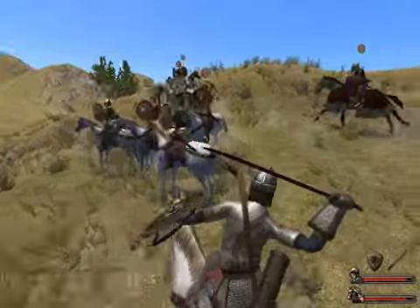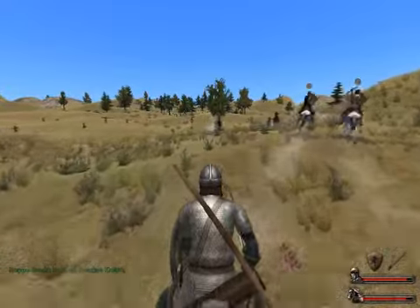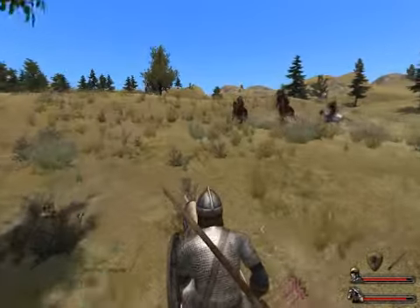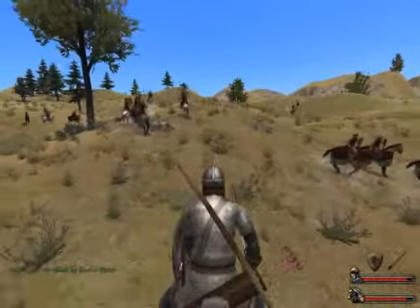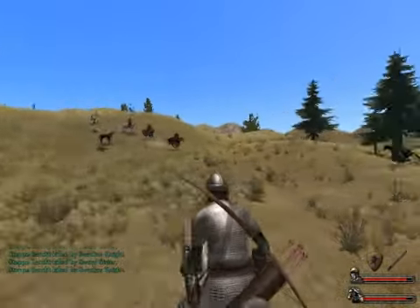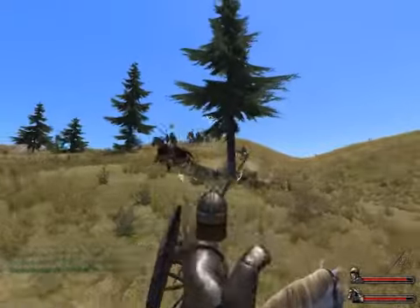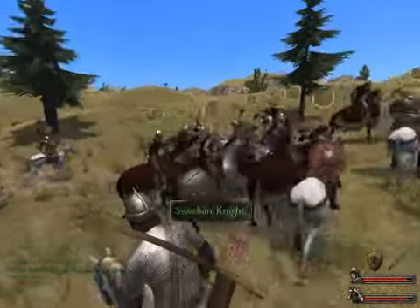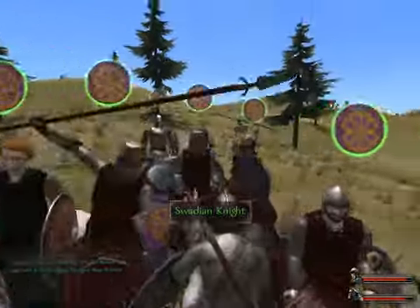There's a skill called tactics which can help if you have a smaller force — if you have someone with high tactics it can compensate and you're not fighting at a disadvantage. Anyway, you can use swords, maces, axes, bows, crossbows, and other different types of weapons.